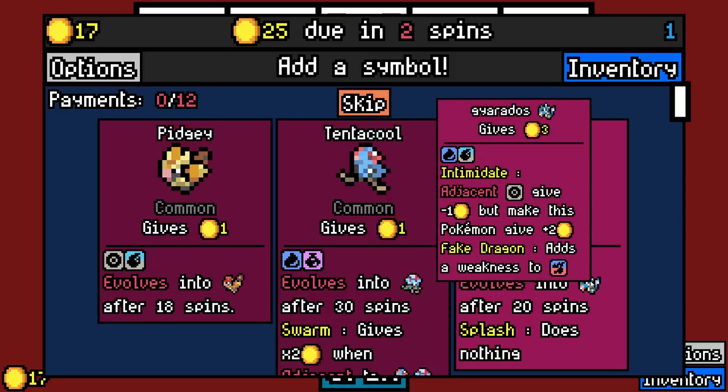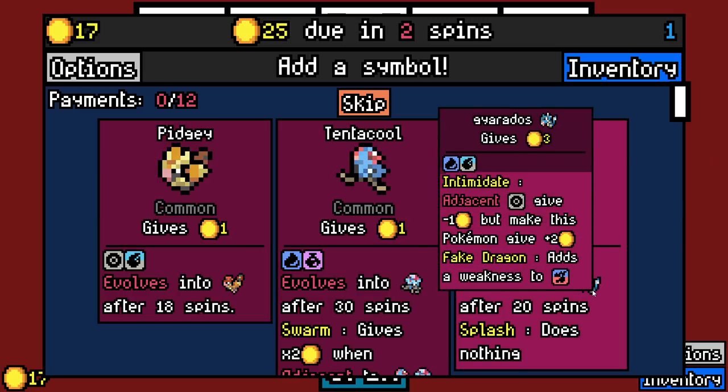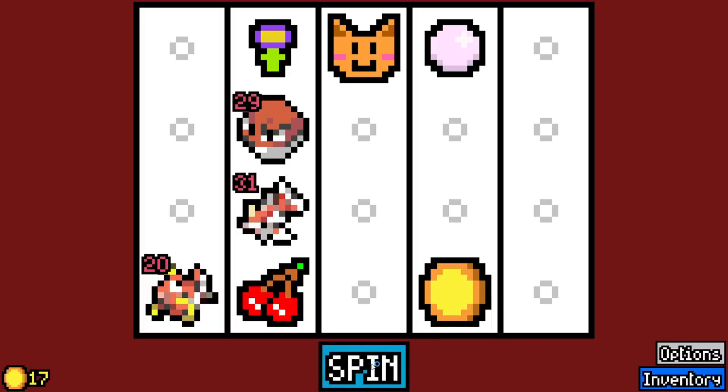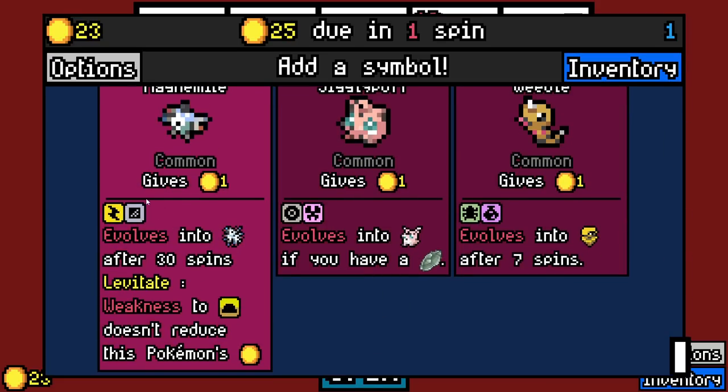Gyarados is a water flying type, so if we go for electric and water, that actually seems pretty good. Adjacent normal types give minus one, but make this Pokemon get plus two. And it's a fake dragon. I'll go for Magikarp — sounds good. But previously we weren't able to make this work.